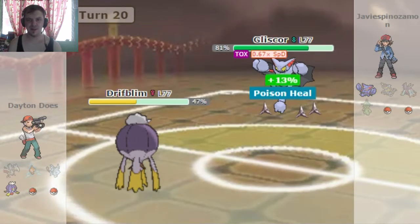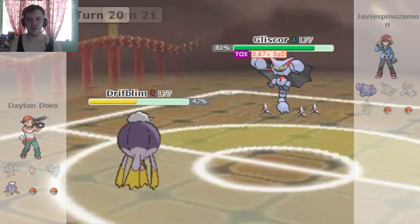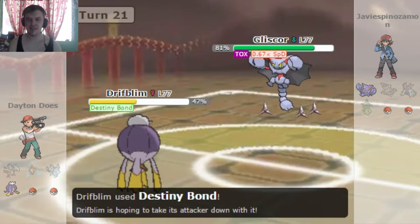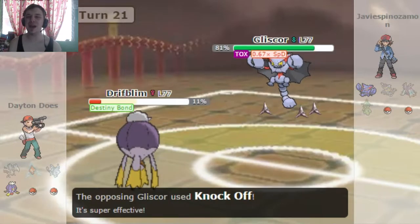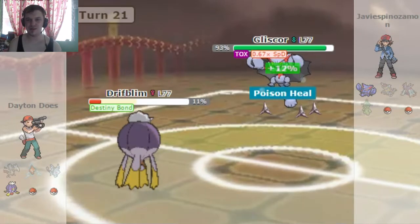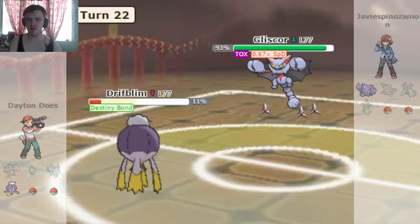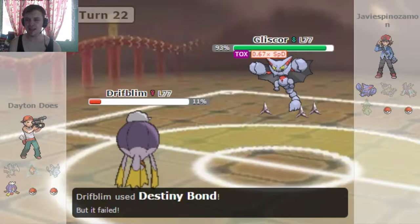We'll see on the next turn if Drifblim is faster, which I think he will be. So I go for Shadow Ball. I'm gonna go for it again because I did get the Special Defense drop. Oh, I go for Destiny Bond. He knocks it off, but just barely do I live, which is really not a good thing. Because I am gonna be faster on the next turn — if I use Destiny Bond, it's gonna fail just like that. Big misplay on my part.